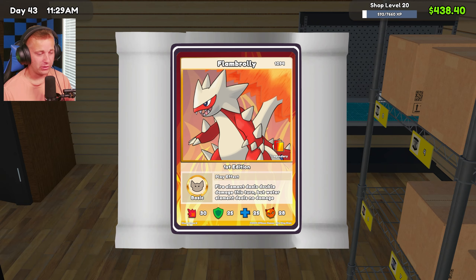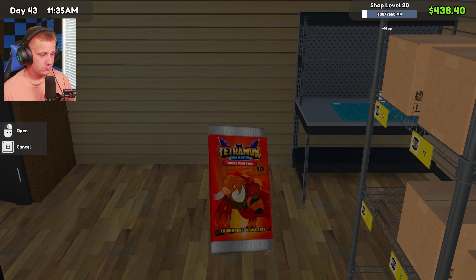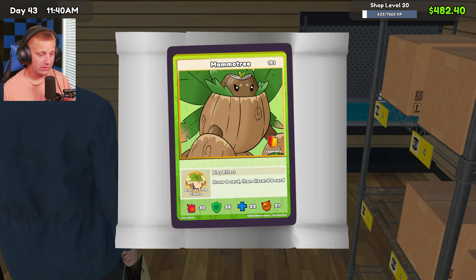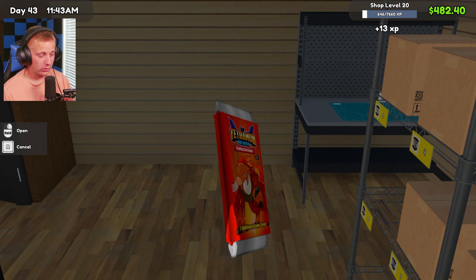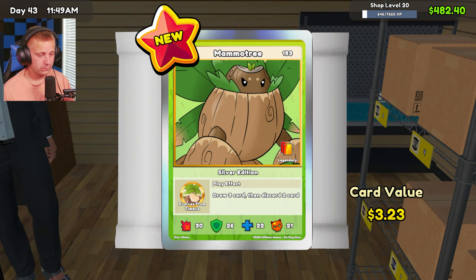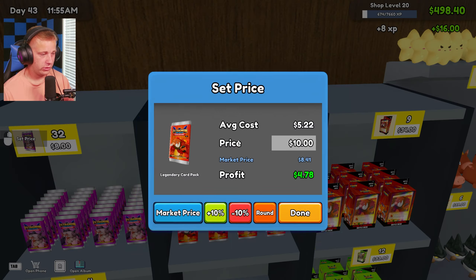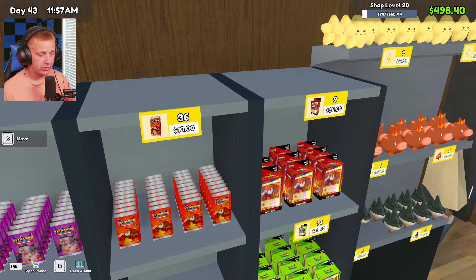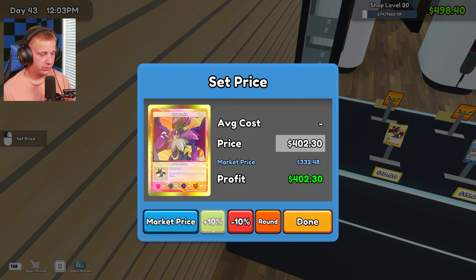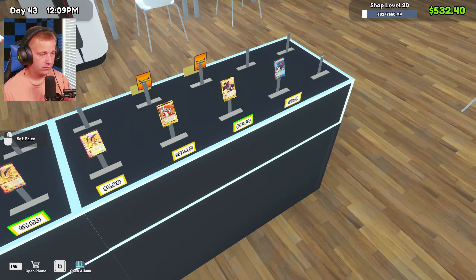I was going to look to see how much these cost us — the market price — because I want to see what we need to get to break even on these. $841 — about $850 or so is where we need to be to break even on those. Let's go ahead and get this placed down — $402 with the markup is where that's going to land. That is insane. $25 there. I'm glad we left this kind of empty enough to have space to put down our new cards.